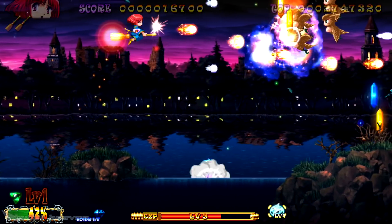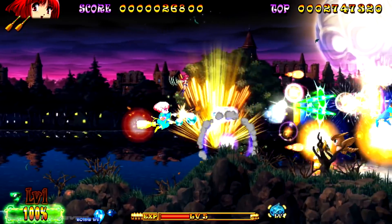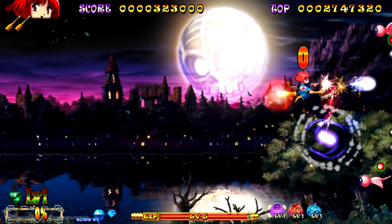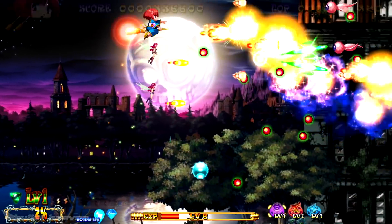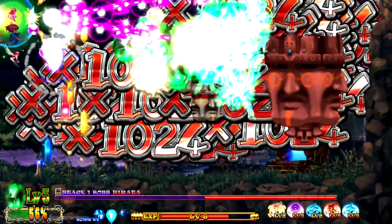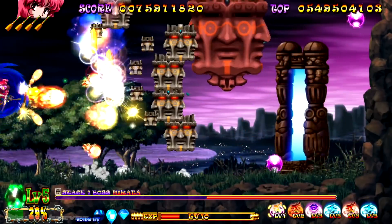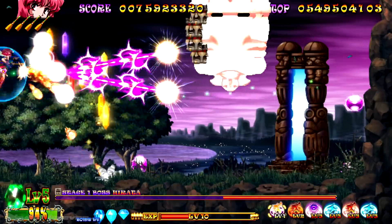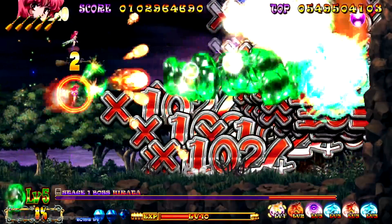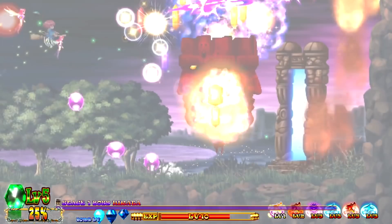Cotton Reboot really went wild with its scoring system, featuring an addictive, fresh system that really makes it stand out from anything released in recent memory. When Cotton fires her main shots, they will change form as they strike and pass through any crystal that may be on the playfield. Her shots will change noticeably to a split green pattern, and any enemies hit or killed with these bullets will fill a gem gauge in the bottom left-hand corner of the screen. When this gauge reaches 100%, the player can press the X button to engage Fever Mode.